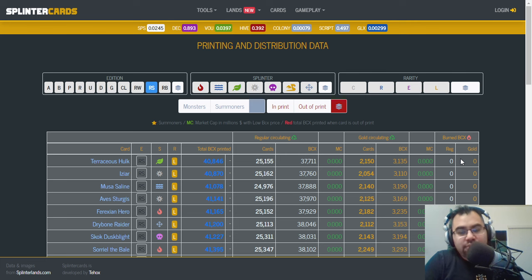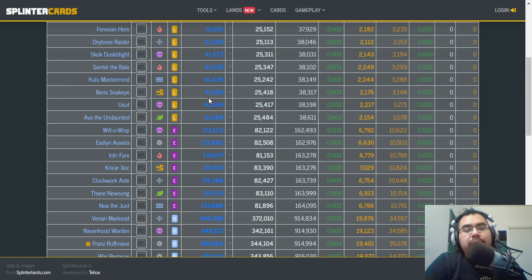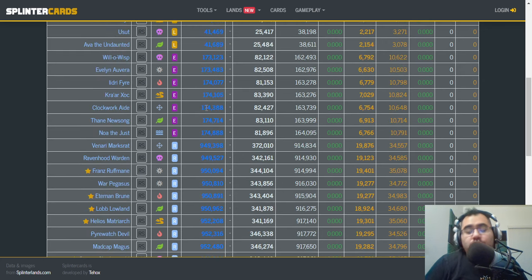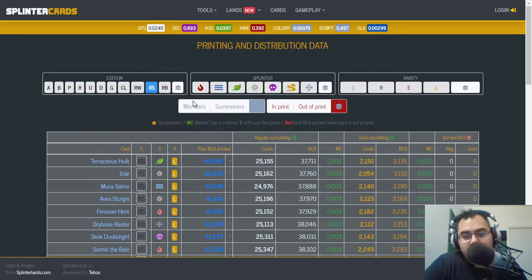That being said, you can see here — and I'm not going to compare this to where things are at for other reward cards — because the main thing I actually want to focus on is the fact that with the rewards update going live, hopefully at the beginning of next month. April 2nd is when they're planning to do the second half of this ranked overhaul. First it was ranked play, next it's going to be the reward overhaul. What is going to be available is the ability to dust your cards — meaning you can burn your extra cards — and instead of burning them for DEC, you get to burn them for reward points, or glints, I think is the term they're going to use.